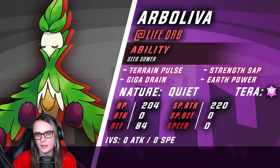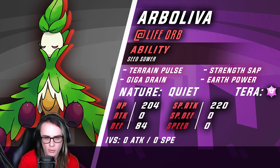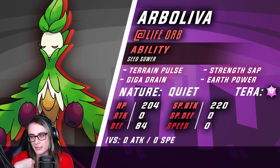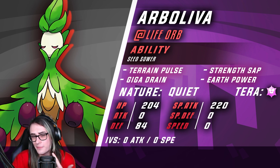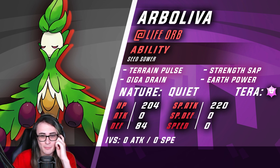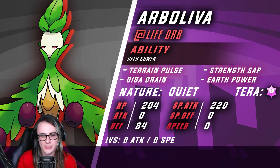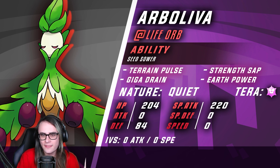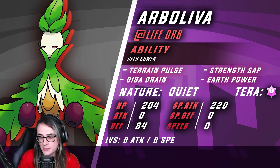Up next we have Arboliva with Life Orb and Seed Sower. With the investment, this is designed to have 204 HP, which is the best HP investment to still benefit Life Orb. I will say this spread was left over from my Arboliva that was meant to take on Roaring Moon — I kind of lazily imported it, because it's meant to benefit off of Moonblast and Tera Blast. This set is neither of those, so it's actually kind of useless to be honest. It was so Moonblast can KO non-Tera Roaring Moon, and Tera Blast Rock can KO Tera Flying Roaring Moon. This mon still does a lot offensively though. With 0 speed and 0 attack, it's really just to benefit Arboliva in Trick Room and take less from Fake Out. Overall, a really good Dondozo check still, and with Terra Fairy you're immune to Order Up, which is great because you can actually drop the stats efficiently. I was Terra Rock initially but Terra Fairy helped a lot.